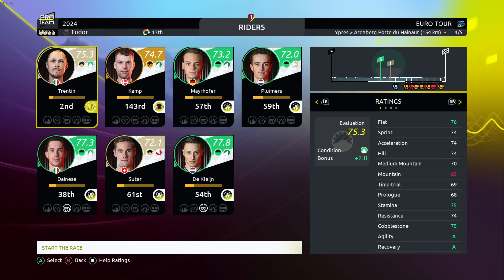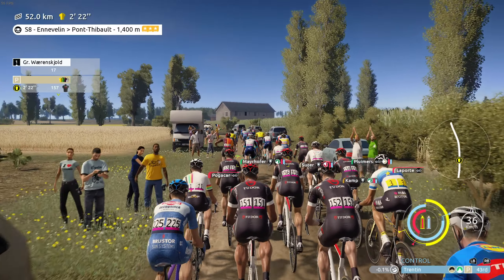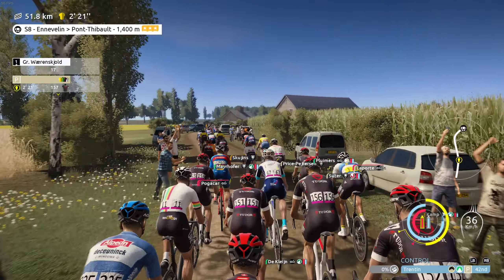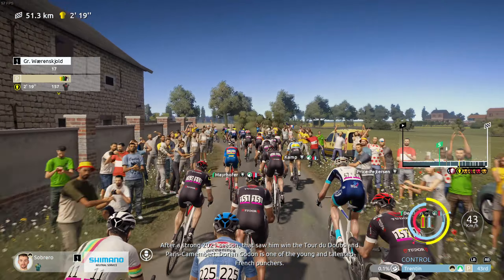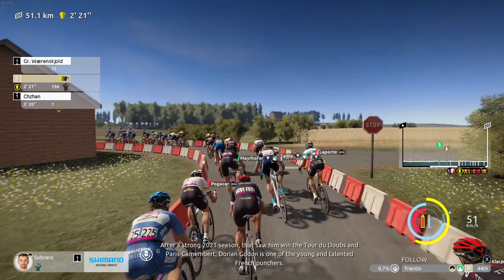Stage four and the cobblestone stage: Ypres to Aremberg, Port de Hainel, with lots of hard sectors — you can see the orange and red in the profile. Matteo Trentin, our sole leader today: 75 cobbles, 76 flat, plus two on the day. Nine sectors in total today, currently in sector eight. It's all about staying in a good position and saving energy. With 33 kilometers to go the pace hasn't been high, so I'm sending teammates Joel Suter and Alberto Dainese to the front. In the next cobble sector we'll increase tempo and try to catch the breakaway — stage win is important for the bonus seconds.